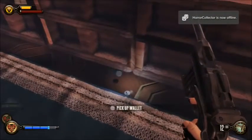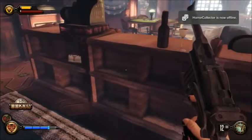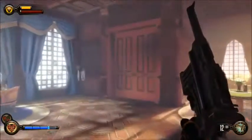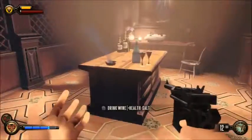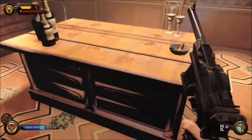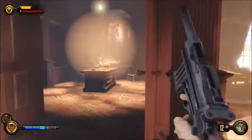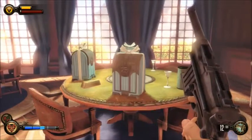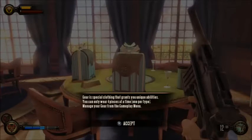Some money back here - money's always good. That door over there has nothing in it, but do look out for doors just sitting around in places. On the subject of gear: special clothing that grants you a unique ability. You can equip up to four pieces - there's a hat, shirt, pants, and feet, or boots, whatever. You can swap them out anytime you want.